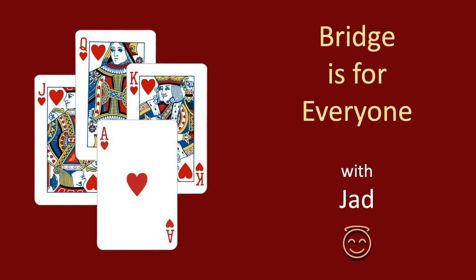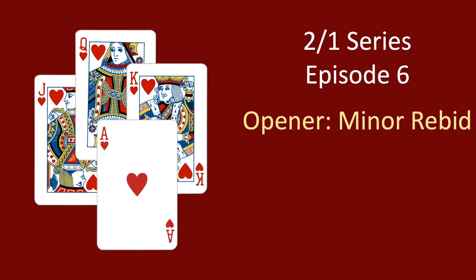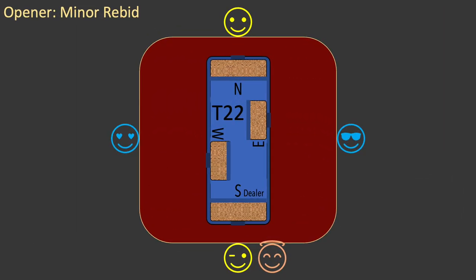Hello everyone, welcome back to Bridge is for Everyone. My name's Jad. This is episode six of the Two Over One series. This episode explains minor suit rebids by the opener after a Two Over One game force bid. This will complete our examination of rebids by the opener.